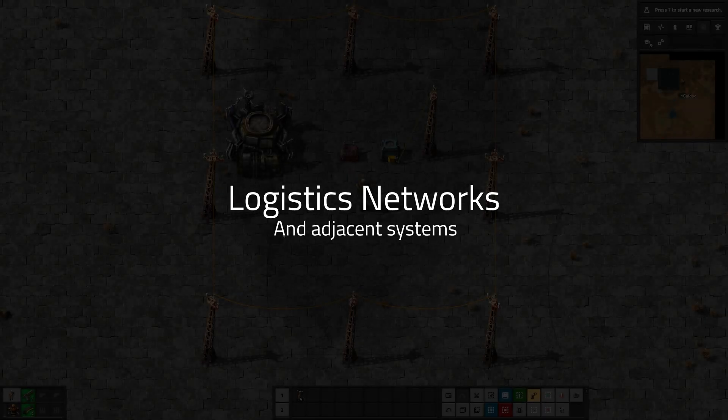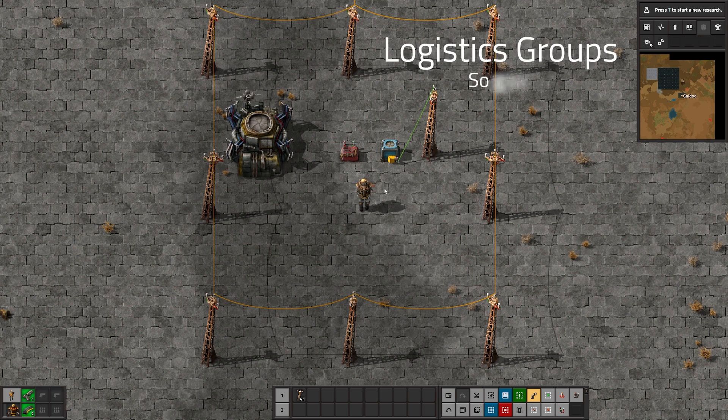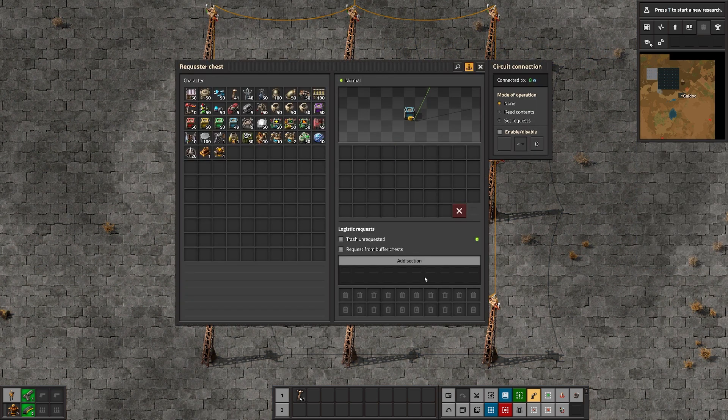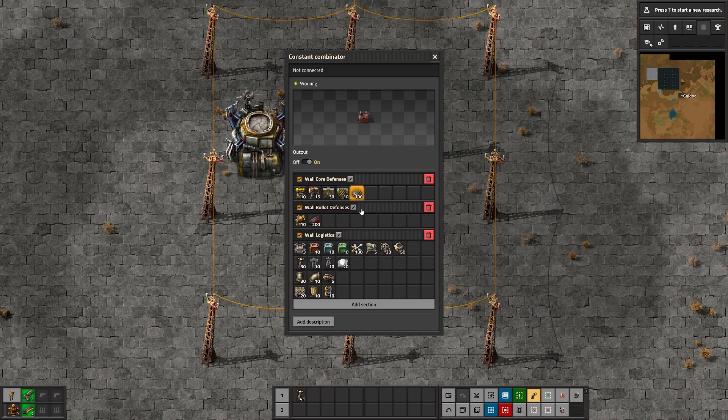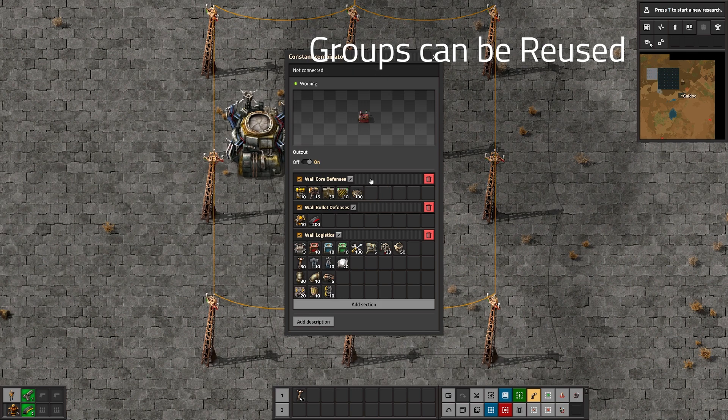Hey guys, there have been a whole lot of updates to the logistics. Some of these changes I covered in the circuits video, so if you haven't seen that go check it out. But for completion and to expand on an example I'll mention it here. One of my favorite changes is something called logistics groups. I have here a requester chest — you'll notice it's not actually requesting anything. But I also have a constant combinator that has three different sections: a wall core defenses group, a wall bullet defenses group, and a wall logistics group.